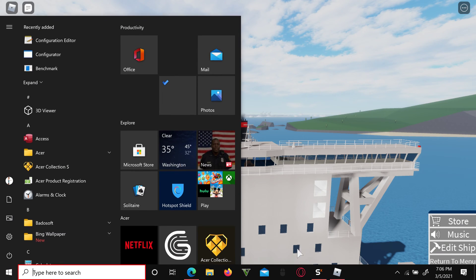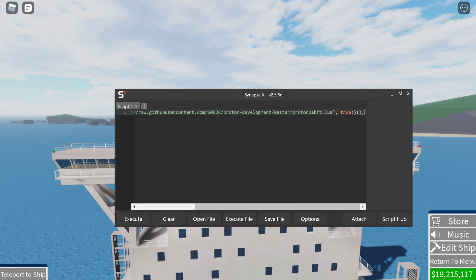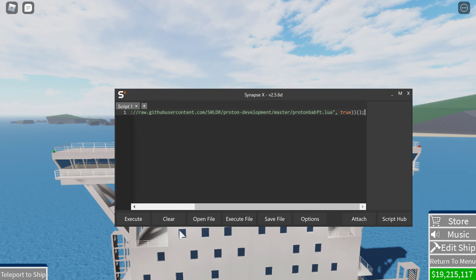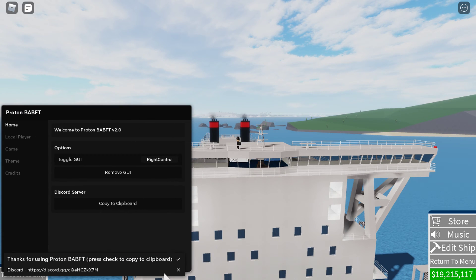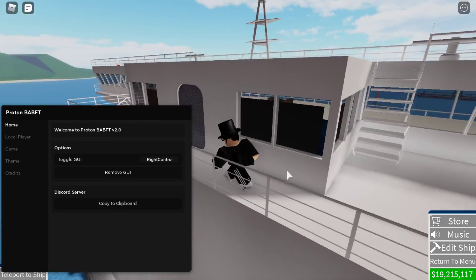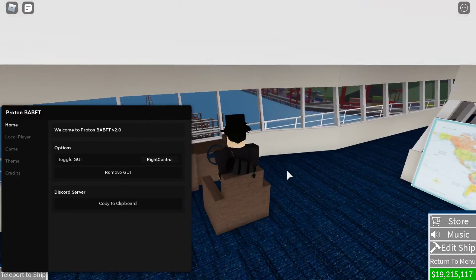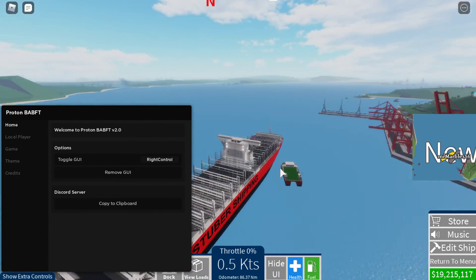Let's get started. You're going to want to open your executor, attach it, execute the pastebin, and then execute. This is actually made for Build a Boat for Treasure, but it'll still work on Shipping Lanes because it adds fly boat.